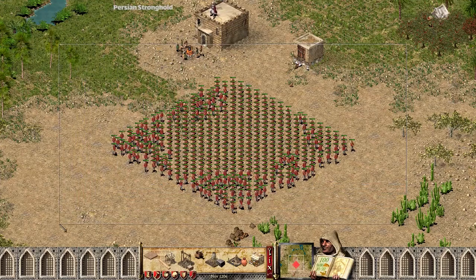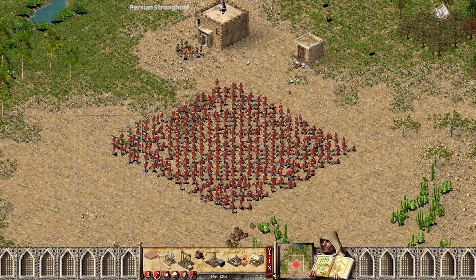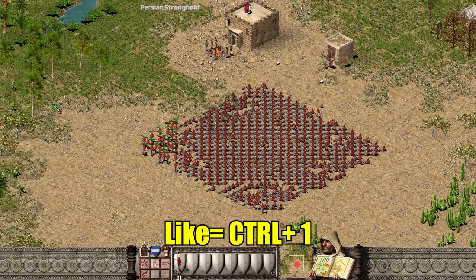Step 2: Shortcuts. Choose soldiers in groups of less than 50 people. Make shortcuts for the musing controls and numbers.